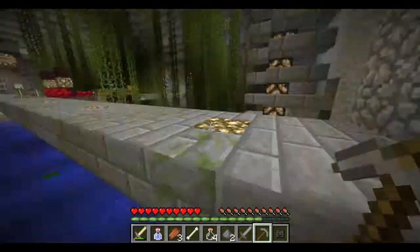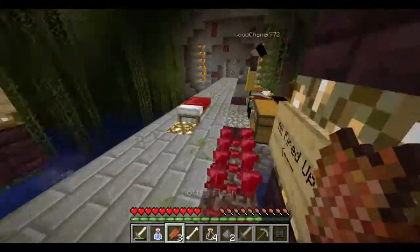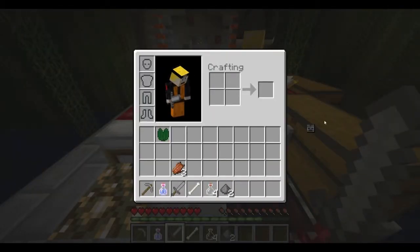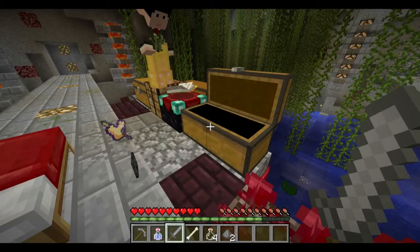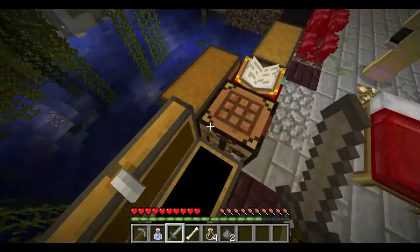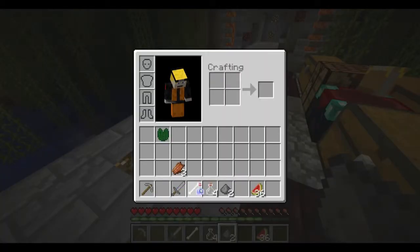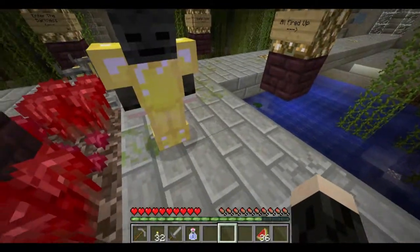I'm just looking for the sugar. Oh, we have two ghast tears. That's good. Alright, well, I can't find the raw sugar, but I did find sugar cane. Your stuff is behind you there. Dirt and or sand. Thank you. Did you get my melon, perchance? I did. Okay. Any torches? That I did. And any cobble? That I did.